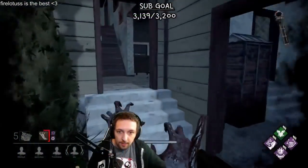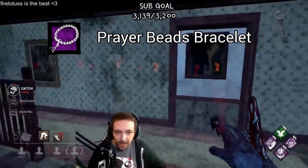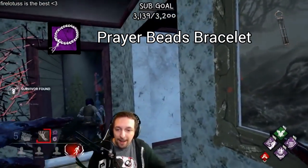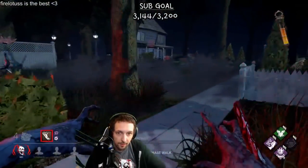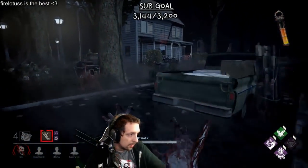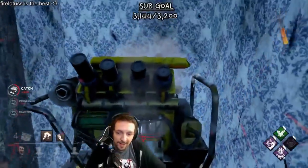The strongest add-on the Spirit has is the Prayer Beads Bracelet. This makes the vacuum sound that warns the survivor of her ability non-existent, meaning survivors have absolutely no way of knowing if the Spirit's invisible near them or not. This combined with a default terror radius of 24 meters makes it incredibly easy to get generator grabs when combined with Whispers. When Whispers turns on, if you notice a generator is around 32 meters away, you can start using your ability before they ever hear your terror radius, and sneak up and get a grab with absolutely no counterplay whatsoever.